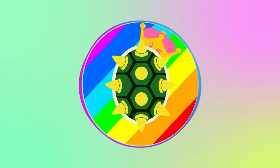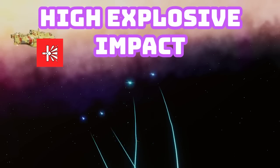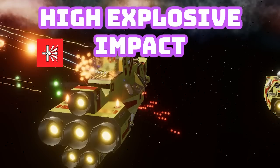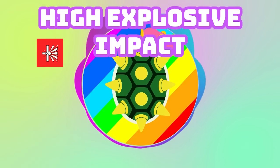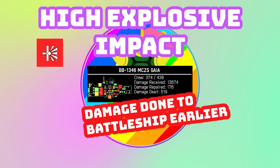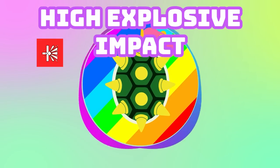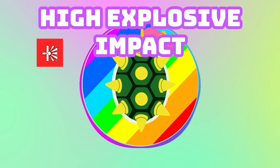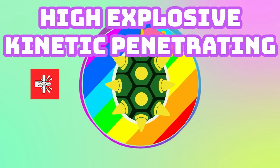Now let's cover warhead types. High explosive warheads do localized amounts of damage but can be devastating in that localized area. They do penetrate the vessel's hull depending on speed and warhead size. A big chunk of the ship takes the damage. If you're just starting off with cruise missiles, I highly recommend high explosive — that way you can focus on getting missiles to the target rather than hitting it at a specific angle.